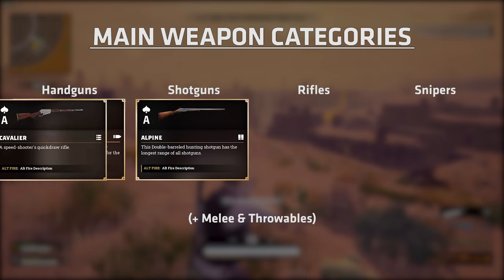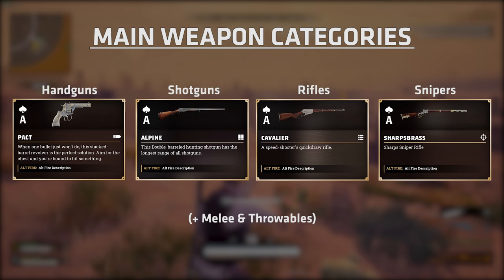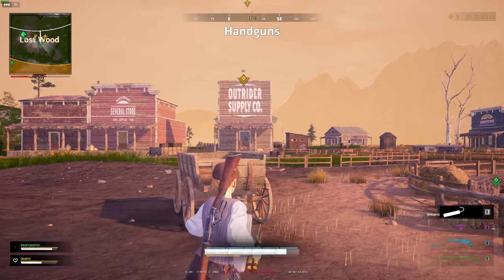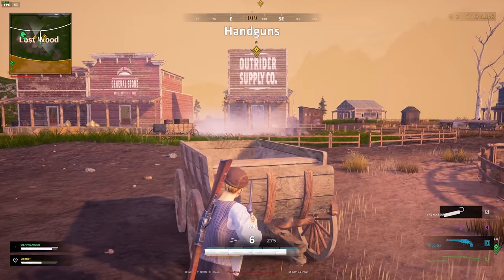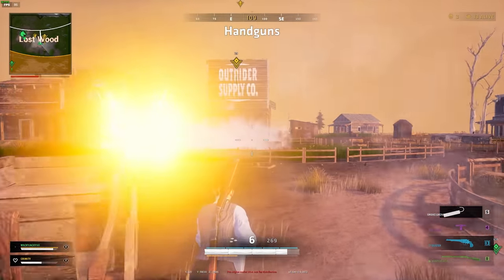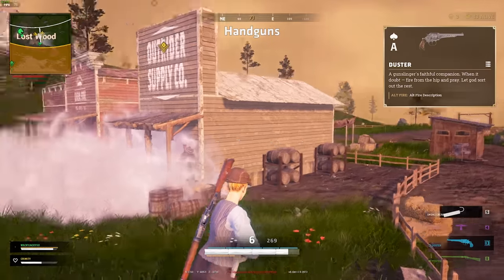The guns are divided into four main categories: handguns, shotguns, rifles, and snipers. Handguns are great all-round weapons but can often fall short in close quarters compared to shotguns, and won't be a good choice against snipers at long range. There are exceptions though — for example, the Duster is a handgun with devastating close quarters power with its fan fire mode.